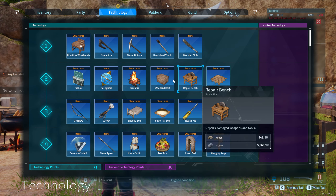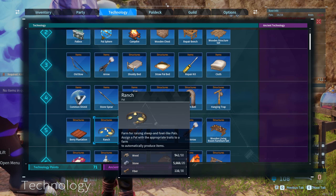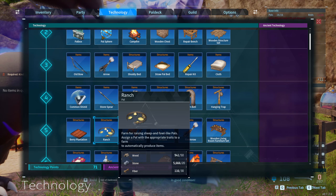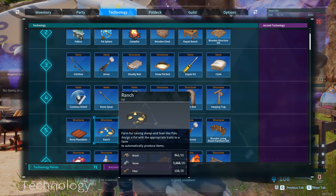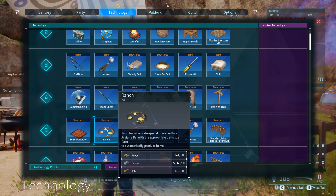Regarding the range, you unlock it pretty early in the game — at level 5, under structures. As you can see here, you need wood, stone, and fiber. Fiber comes from cutting trees, same as wood, and stone from rocks. You can build it pretty easily early on.